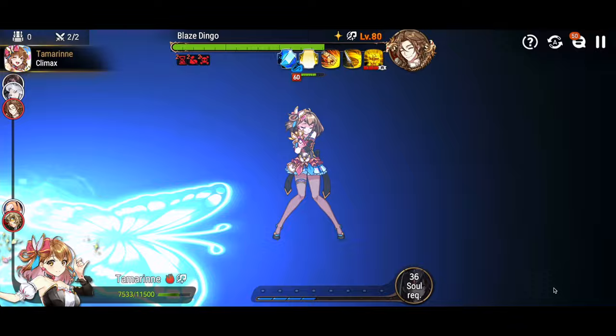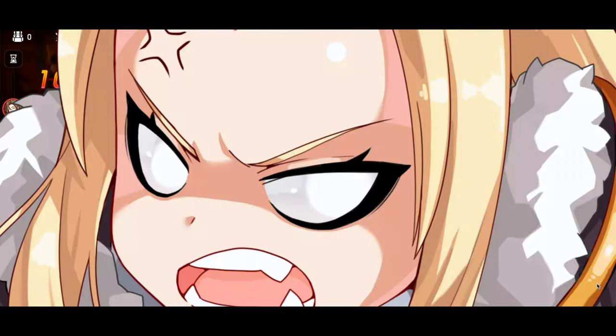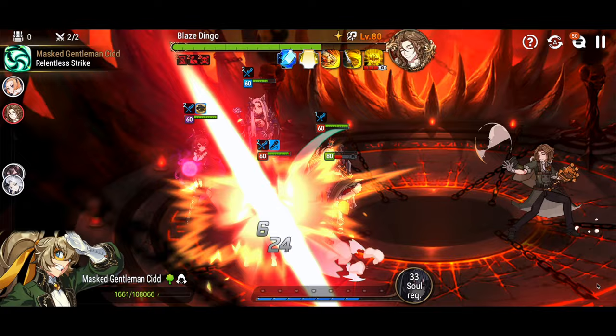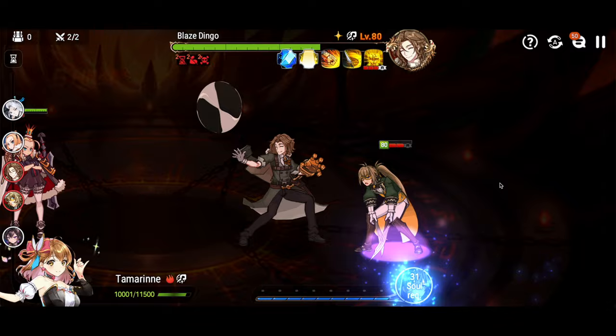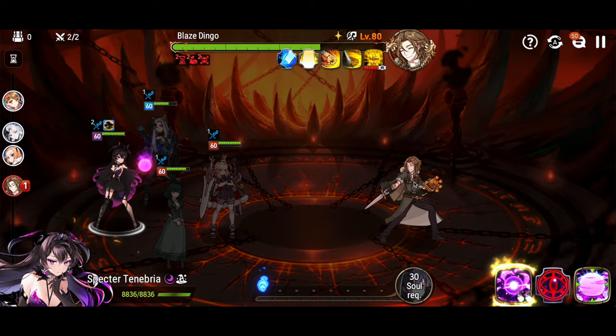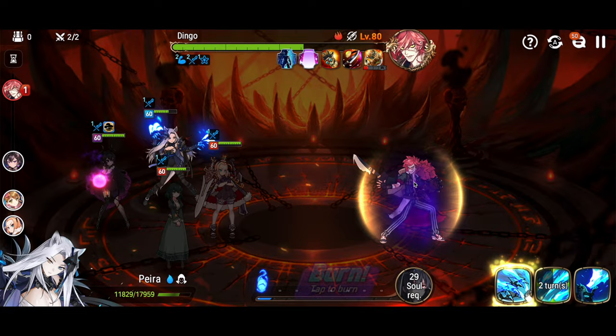I know I'm buffing the entire team contrary to what I just said, but I'm 99% sure I'm killing Sid with this hit. And Blaze Dingo's getting ready to ultimate, which turns him into Fire Dingo — except no, he evaded. But luckily Tam is going to come around the horn and finish Sid off. So there's Sid dead before Blaze Dingo has transformed, and that is a perfect scenario. It doesn't always happen.